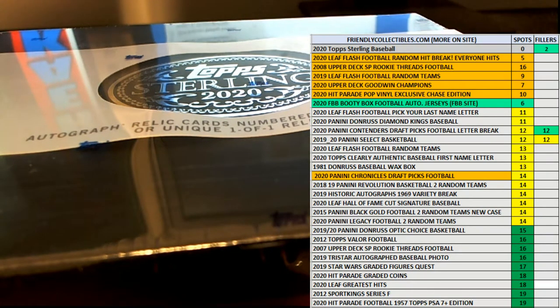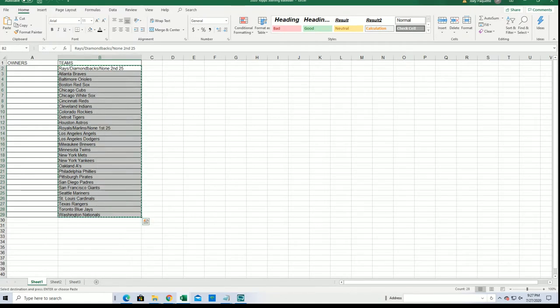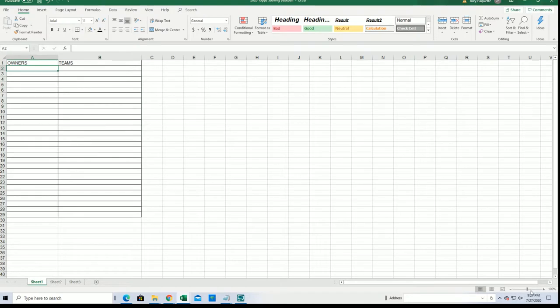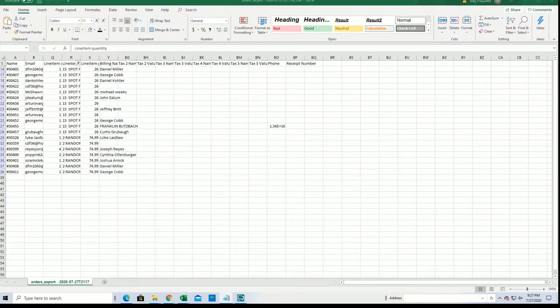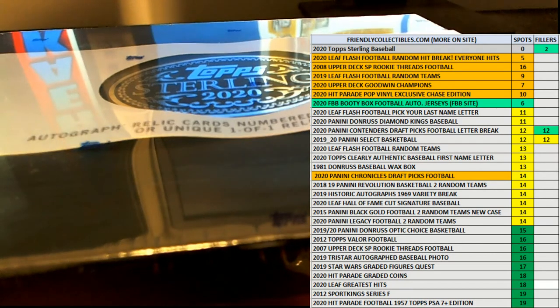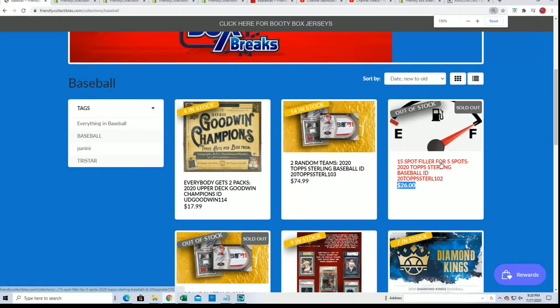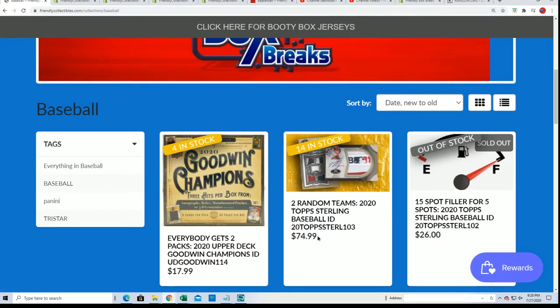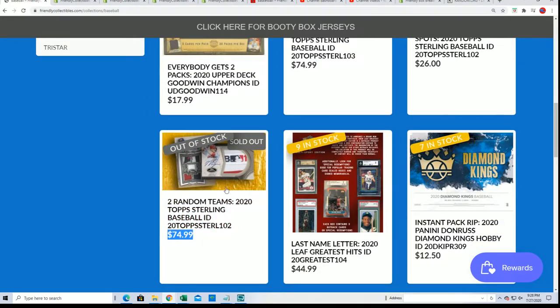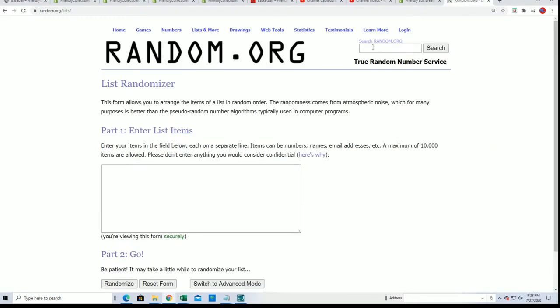We'll take a close look at this right here. This is going to be our sheet. We're going to be randomizing the owners and team names to find out who gets what team randomly. The filler is a chance to win spots in the break for $26, and the spots usually go for $74.99. So it's a 1 in 3 chance because there's 5 winners out of 15. Let's find out who those 5 winners are.